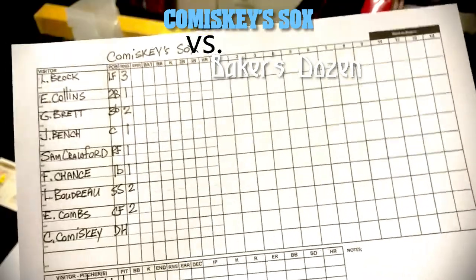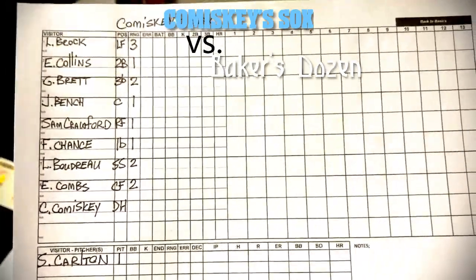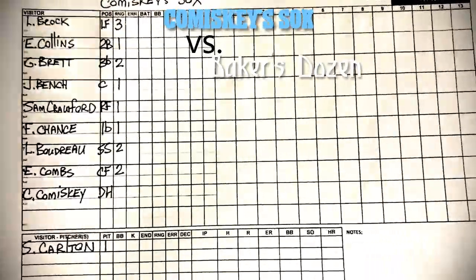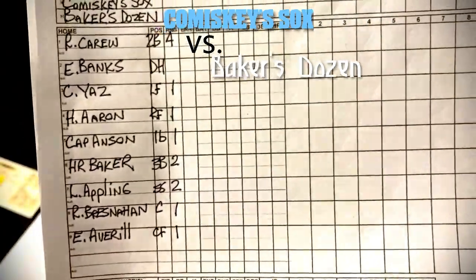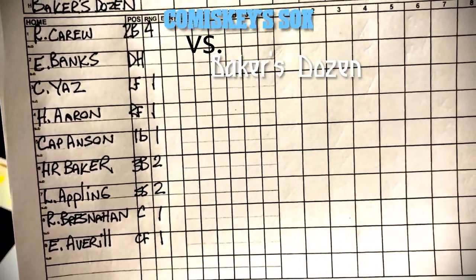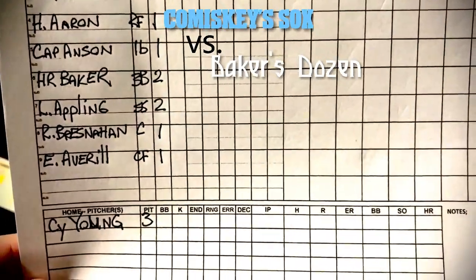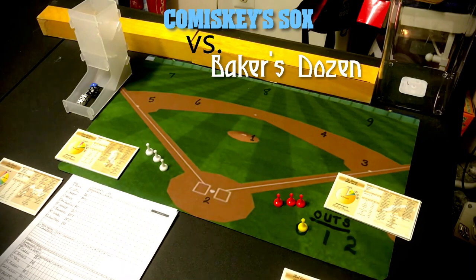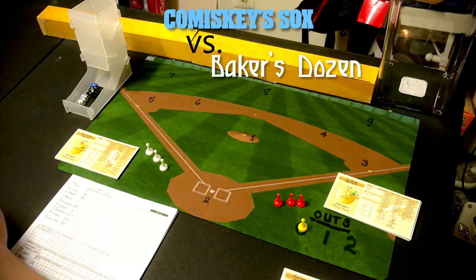Here's the lineup for Comiskey's Socks with their ratings — you can see Carlton down there in the pitcher's box. The lineup goes: Brock, Collins, Brett, Bench, Crawford, Frank Chance, Boudreau, Combs, and Comiskey. For the Baker's Dozen: Carew, Ernie Banks, Carl Yastrzemski, Hank Aaron, Cap Anson, Home Run Baker, Luke Appling, Bresnahan, and Earl Averil in center field. Cy Young will be pitching today against Steve Carlton — Carlton won a Cy Young Award, but Cy Young is the Cy Young. Let's get on with this game.